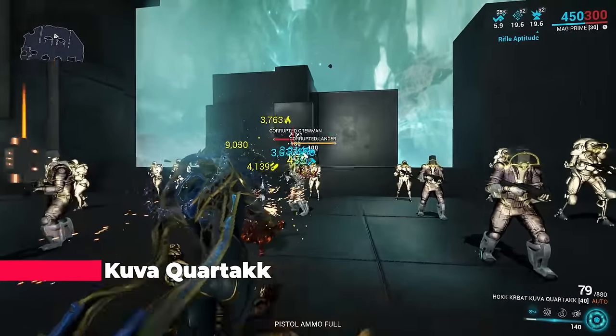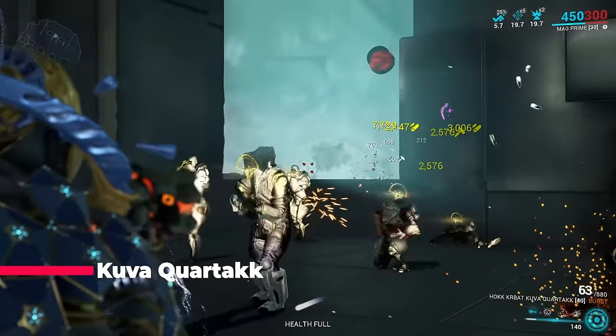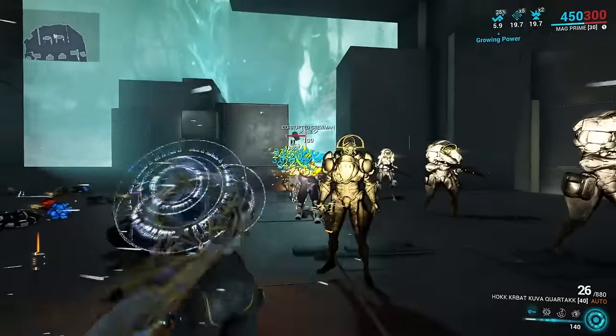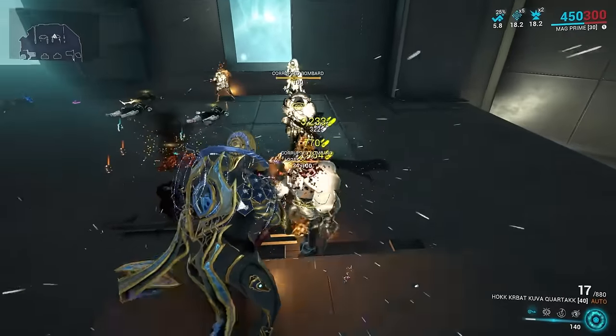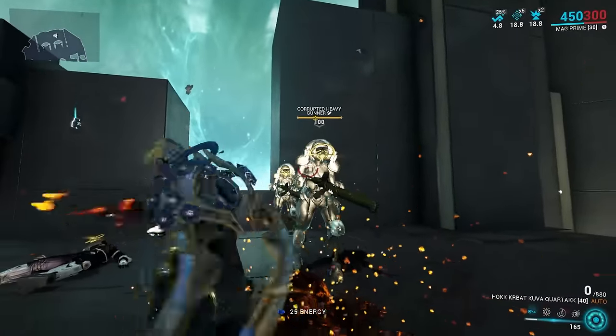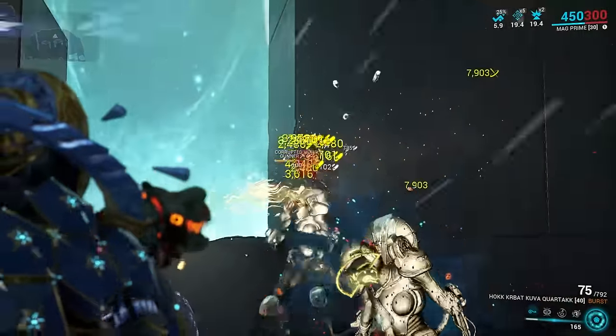Kuva Quartakk: while this weapon is powerful, its full auto is worse than Hind — and that isn't even the Hind's strong point. I guess its semi-auto is on par with Hind, so that's something, but this weapon is certainly not on my favorites list.